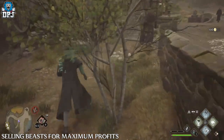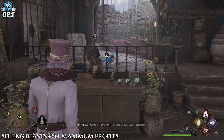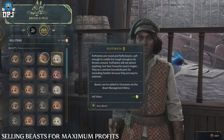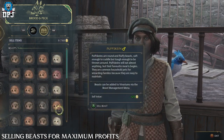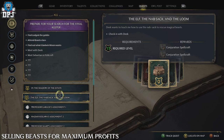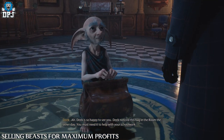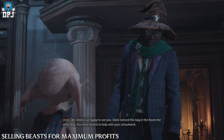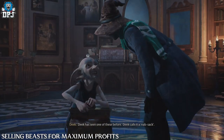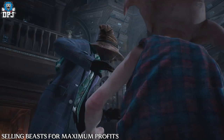The best method in the game without a shadow of a doubt is capturing beasts and selling them to the Brood and Peck vendor in Hogsmeade — each beast gives you 120 gold. To do this you need the Nab-sack, which is rewarded from Deek's questline called 'The Elf, the Nab-sack, and the Loom.' This unlocks after Professor Weasley's 'Room of Requirement' quest, where Deek teaches you about capturing beasts and bringing them back to your vivarium.